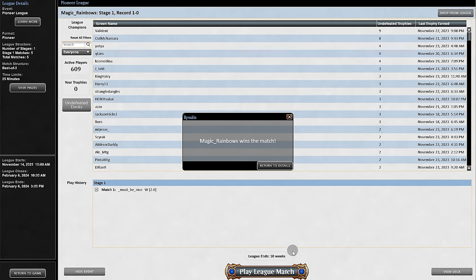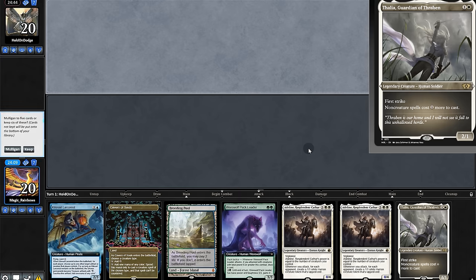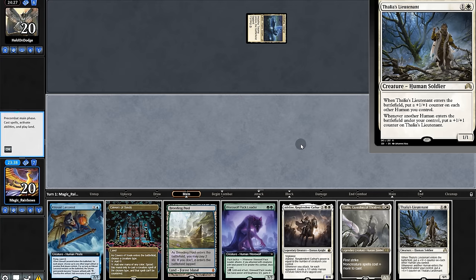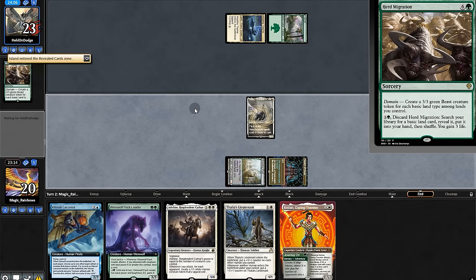We're off to a good start, on to the next match. Opening hand — Karuka, most likely a Discover deck. We'll mull near Thalia, so we'll keep. We draw a lieutenant; opponent passes. We play Thalia and pass. Opponent digs for a basic and gains three life.